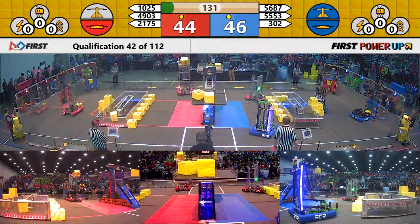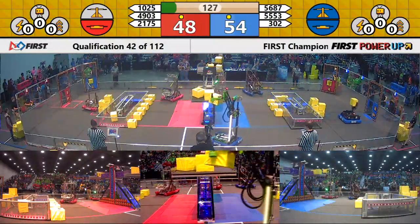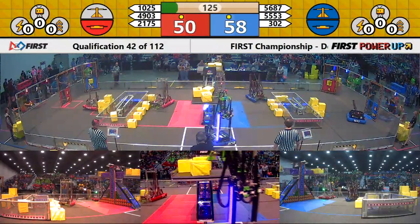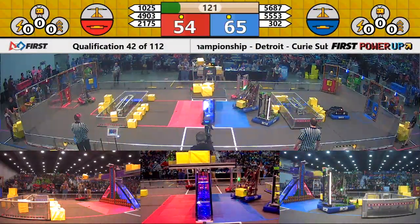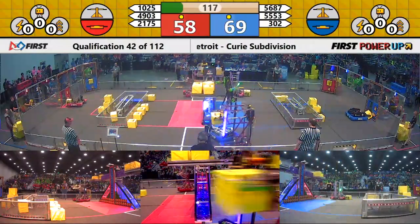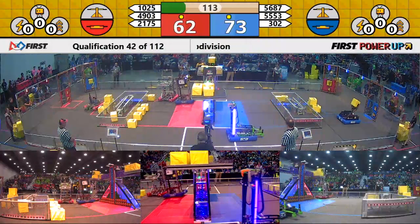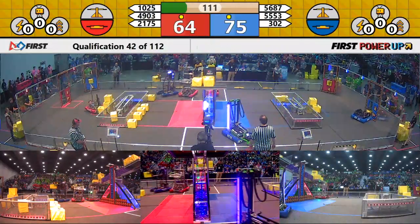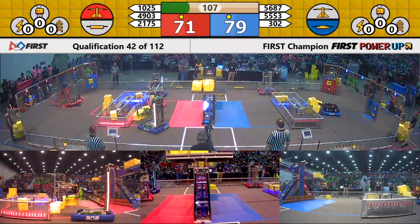Blue Alliance has control of the scale for the moment. Red and Blue are getting their auto quest rank point, each side looking for four. Two rank points up for grabs regardless of performance. Red Alliance had control of the scale.